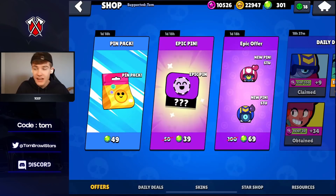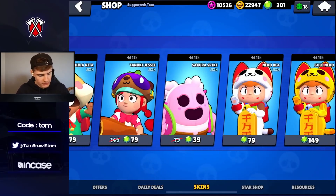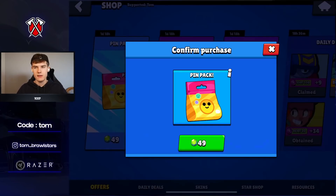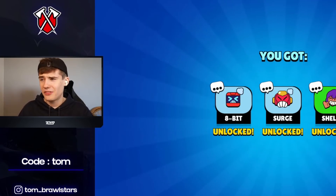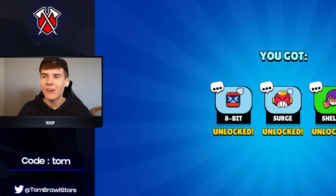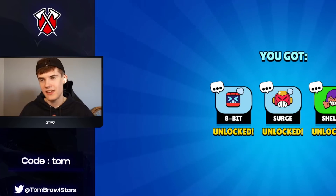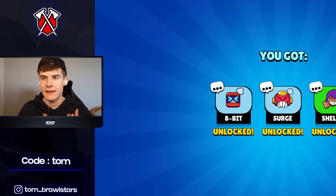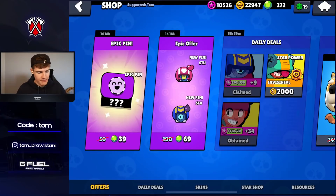Jumping on to the mini account now. Make sure you use code Tom if you're picking up anything — look at these skins on offer. We have some pin packs here, let's see what we can get. I don't think I can think of a worse pin than a Shelly thumbs up, not gonna lie. The angry ones aren't too bad, but I'd rate that like a two out of ten — not the best pin pack.